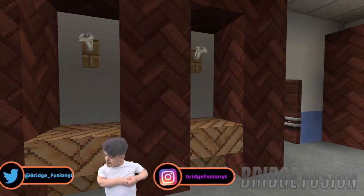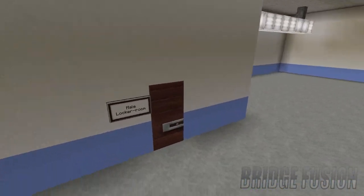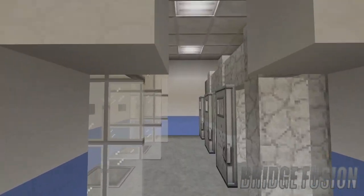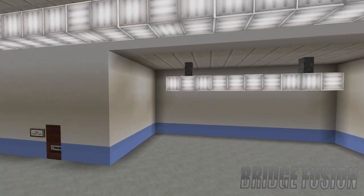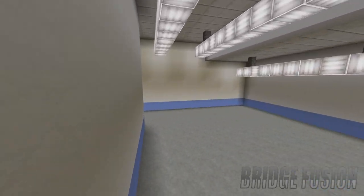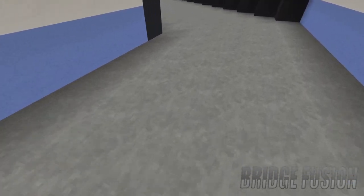Down here are the toilets and showers, and then on the other side is the exact same with the male locker room, with toilets and showers just down there. On the remaining sides we have big open areas for whatever — storage or anything like that.